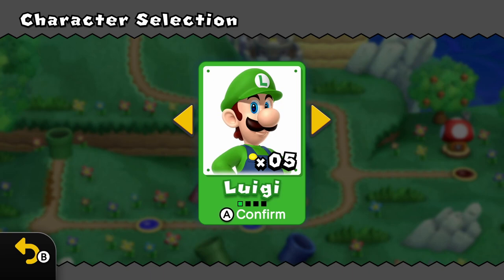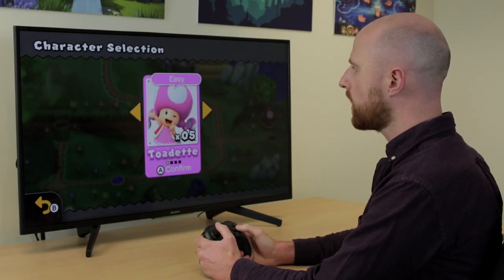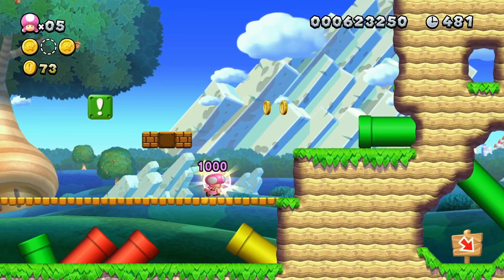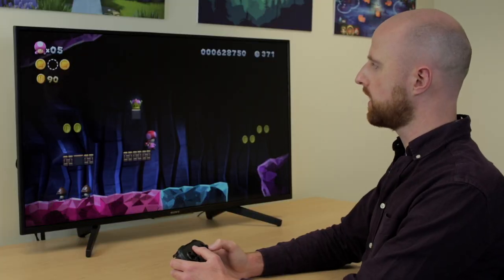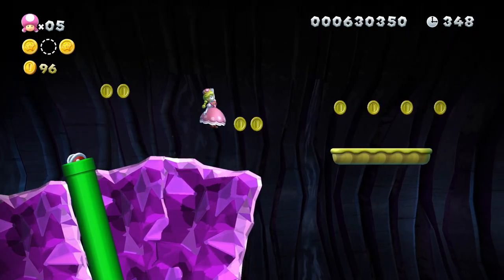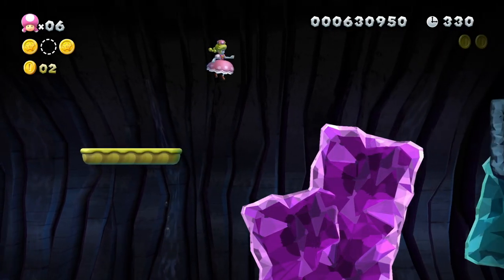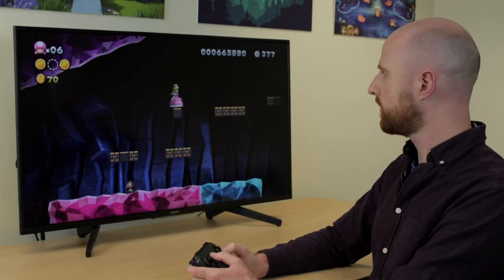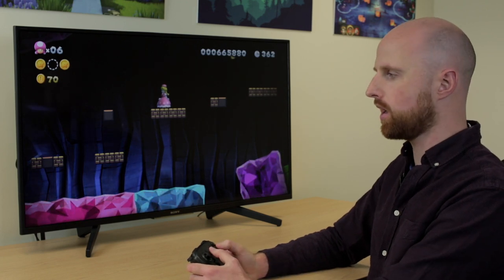Mario, Luigi, and Toad all control in a very similar way so you won't notice huge differences between them. Toadette is a slightly easier character to control — she's less slippery with more traction, so stopping distance is much shorter than when playing as Mario. Her main power-up turns her into Peachette, who can jump, glide, and perform a double jump. To double jump, tap ZR or R in the air. To glide, hold jump down or tap jump and hold afterwards to start gliding at a specific moment.